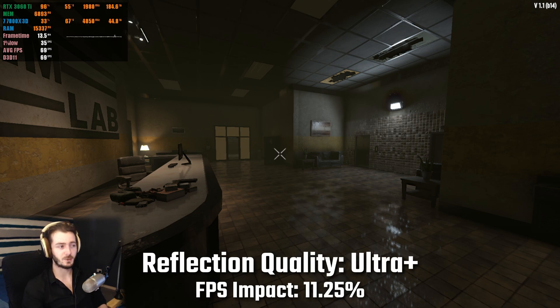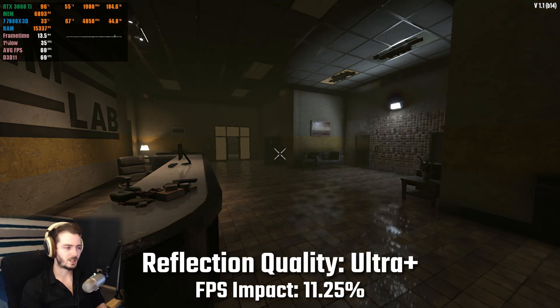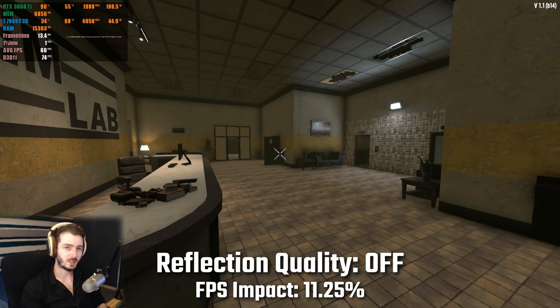Reflection quality reduced my fps by quite a substantial amount — around 11% on average depending on the scenario — and as you can see there is a huge difference between having it on the higher settings compared to the lowest settings.